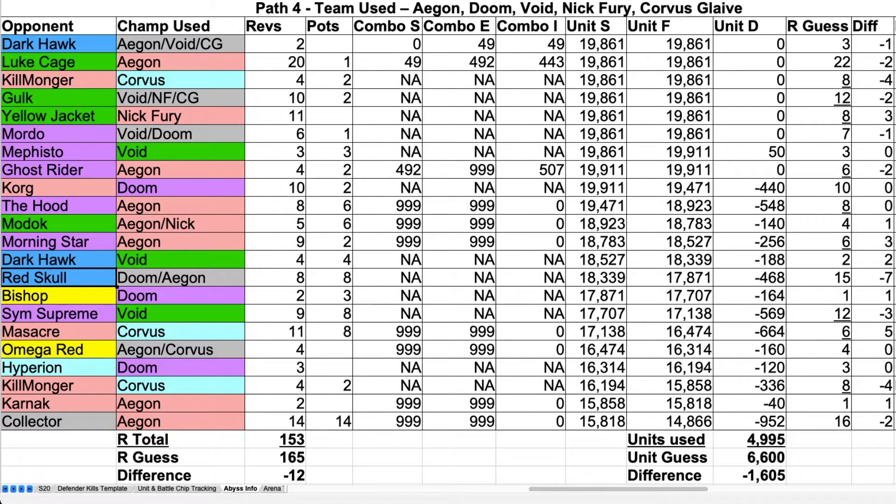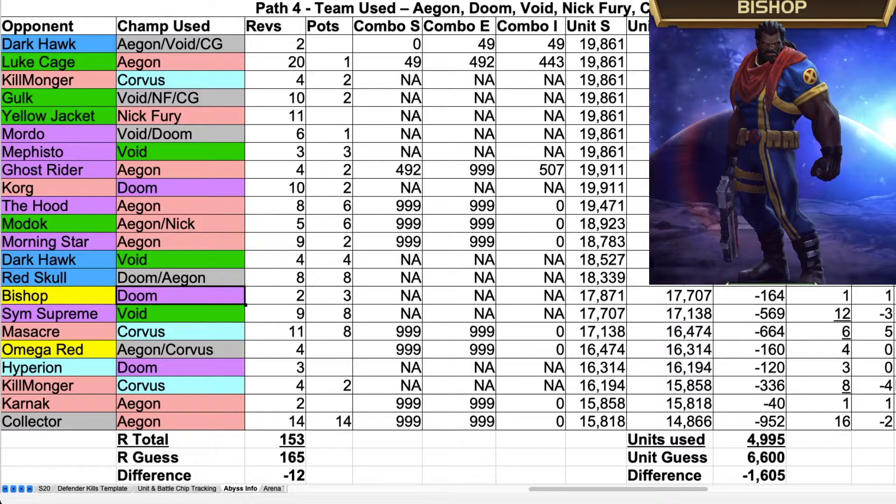First champion for this video is Bishop. For Bishop, I used Doom. It took two revives, I used three health pots, and it cost 164 units.